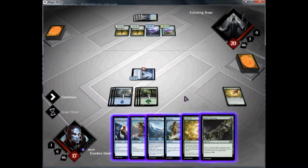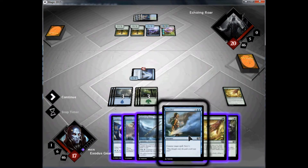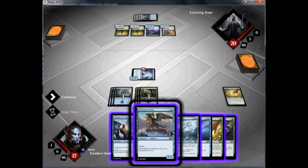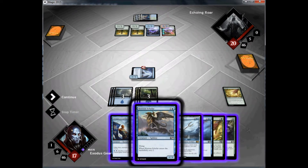Hey guys, ExodusGear here. I know yesterday I made a video about Magic 2015, the game for Steam, and I was complaining about the cards not automatically picking out the correct mana. The reason for that was it just wasn't working for me.